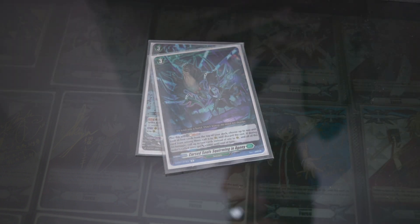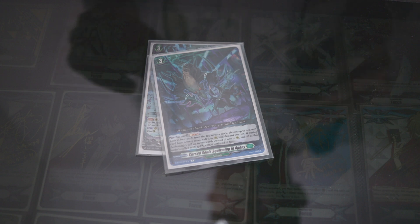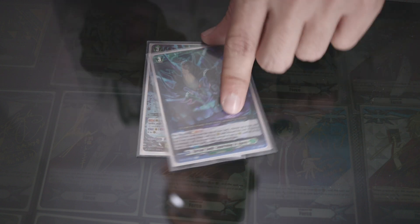So it's a Soulblast, and it gains 5k, I'm pretty sure. But if you're using it for Alchemagic, you can call 2 units back from the drop instead of 1.